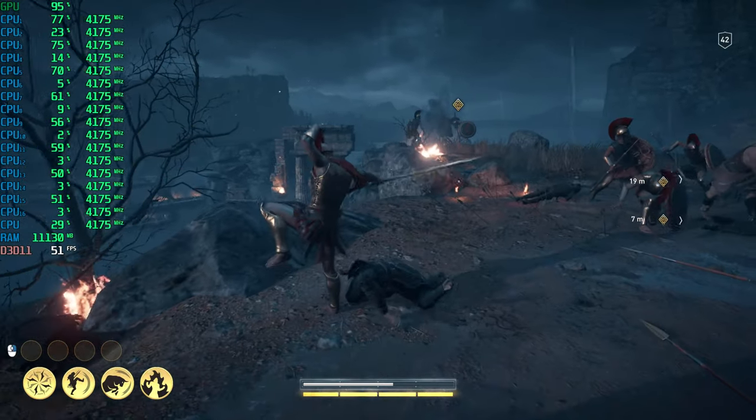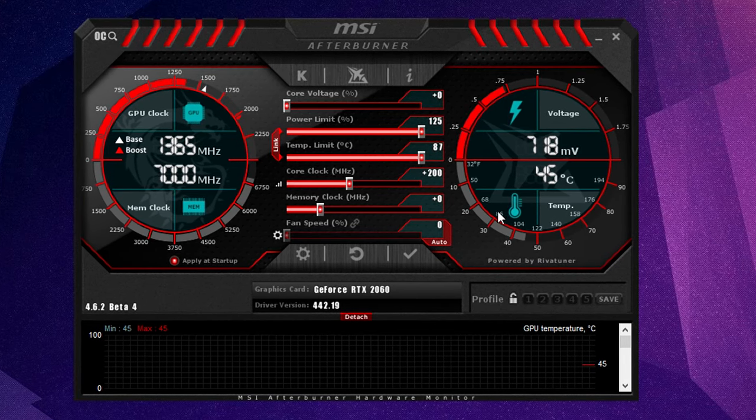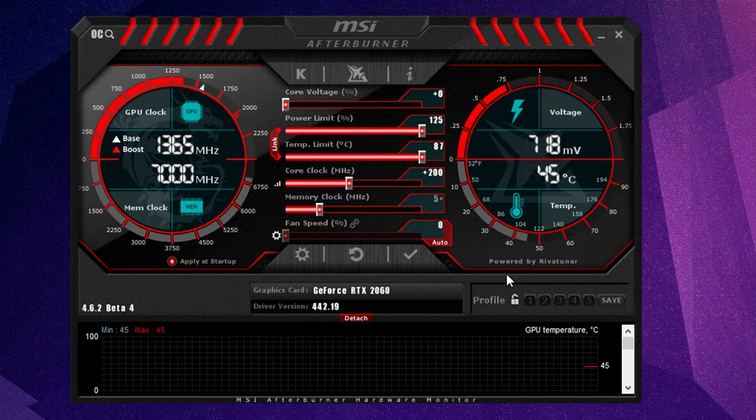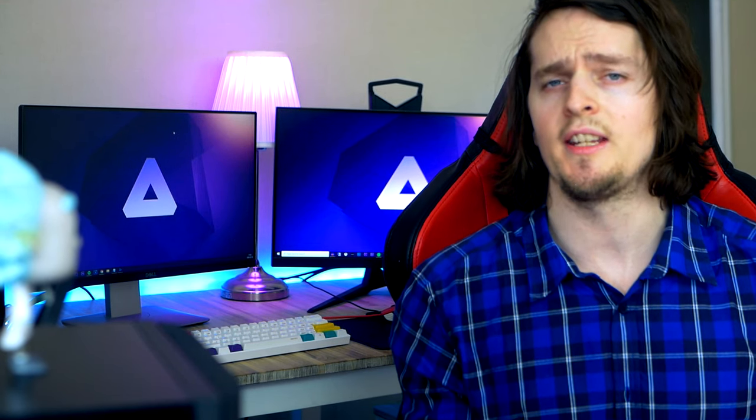Overclocking is also an option. I've overclocked this card quite a lot — with a few MHz added to the GPU and memory, you can squeeze out about 4 to 8 extra FPS in some games. For this video, however, everything will be left at stock speeds to give a better idea of how a stock GTX 970 holds up.